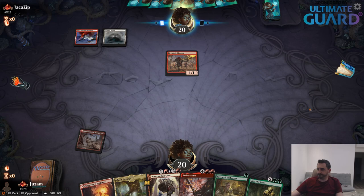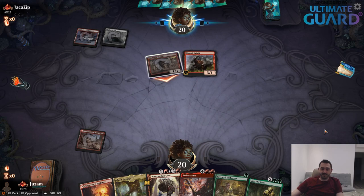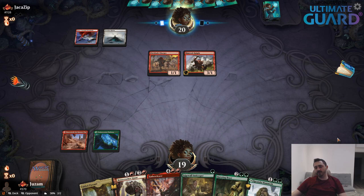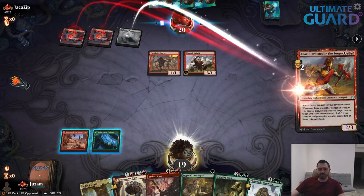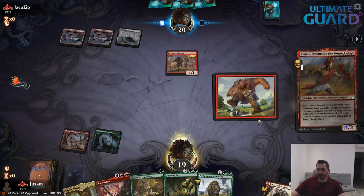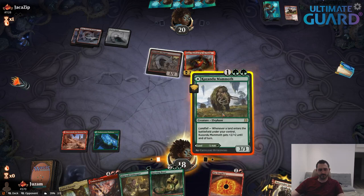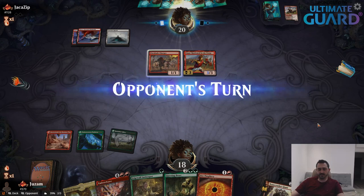I miss Limited. Drafting is so great, especially some of these new sets. Like Time Spiral Remastered brings back so many memories. Everybody has been saying that the last couple sets have been great to draft — Kaldheim, Strixhaven. People are saying that even about M21, which is unusual — generally those sets aren't formats that people tend to love.